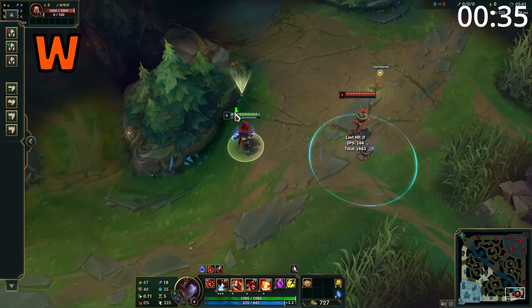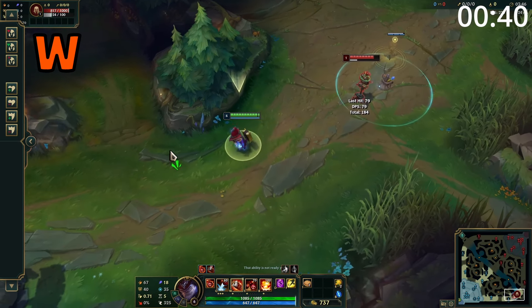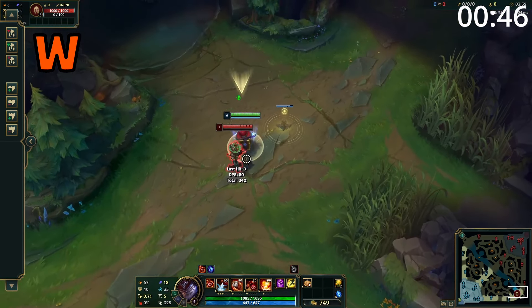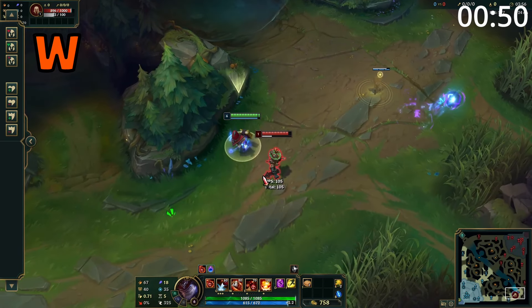Ziggs' W places a circle on the floor which will stay there for four seconds. After four seconds, or when detonated, enemies within the circle take damage and are knocked back. If Ziggs was inside the circle, he instead dashes a large distance away from the center. Also, if a turret is on low health, this can be thrown underneath it to destroy it instantly.